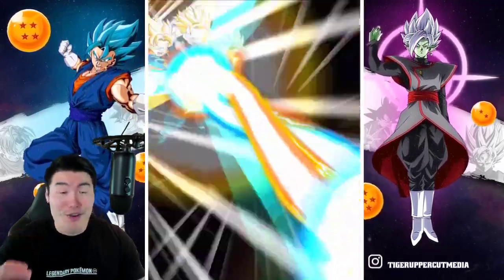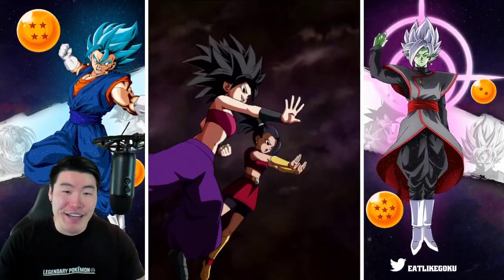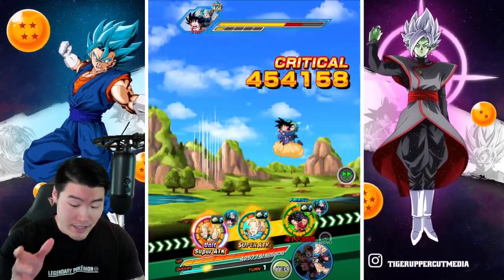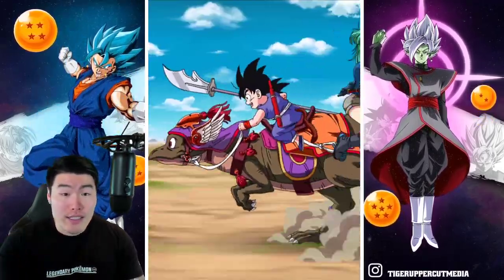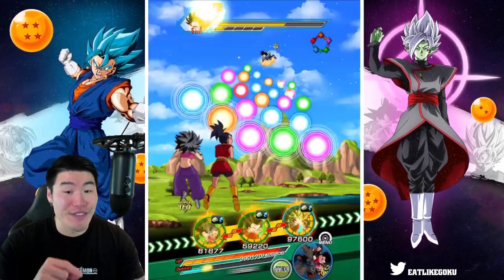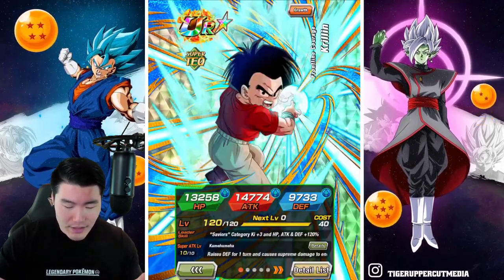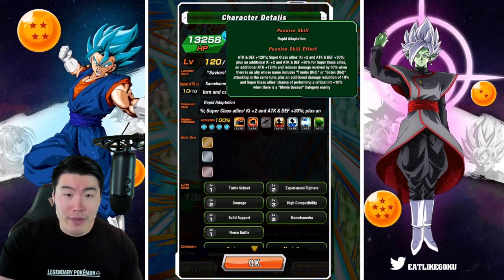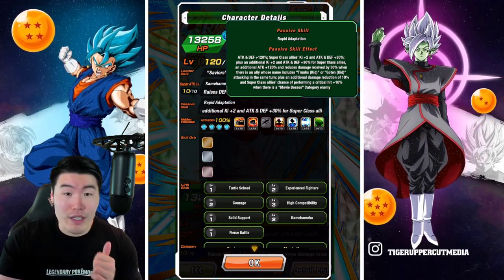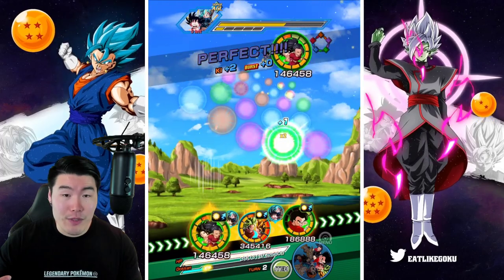Goten should be over 3 mil — 3.4 to be exact. I kind of forgot just how insane these Super Saiyan kids can be when you run them together: Goten, Super Saiyan Trunks, and Goten & Trunks. Once we get Krillin on this rotation it gets really fun because he provides 60% attack and defense — 30% base, plus an additional 30% for Super Class when a Kid Trunks or Kid Goten attacks the same turn.